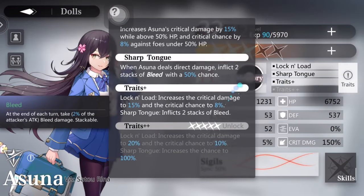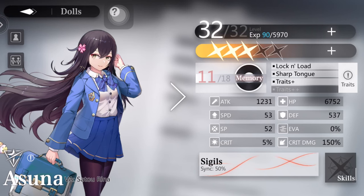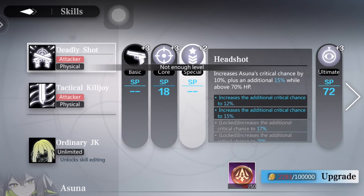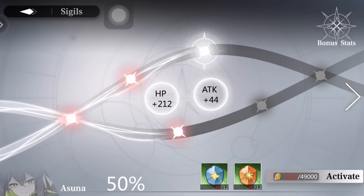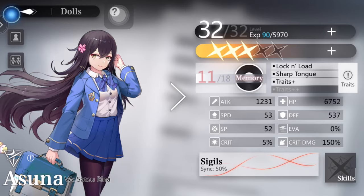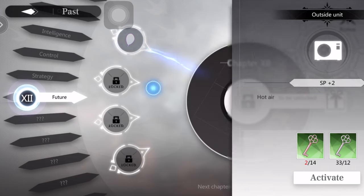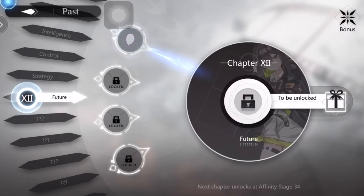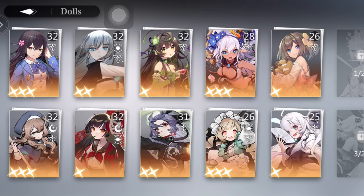Now we're going to dolls. Right here they have individual traits — good to read them — a limit breaking system, an actual skill upgrading system, and over here another enhancement system. The emotion keys memory area is also another enhancement function that gives you lots of buffs.